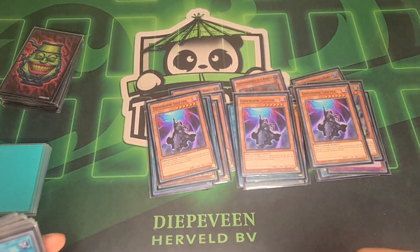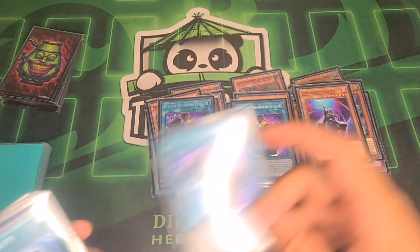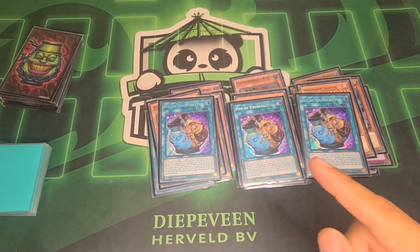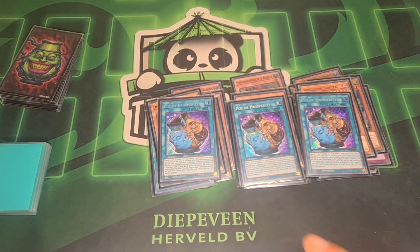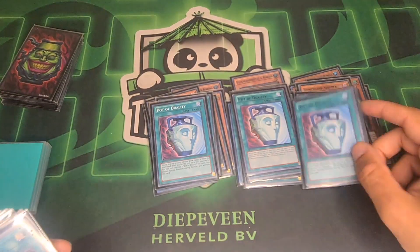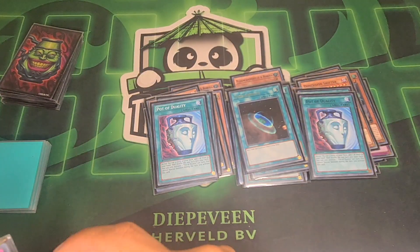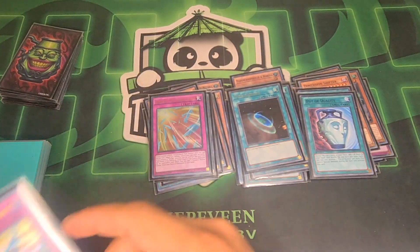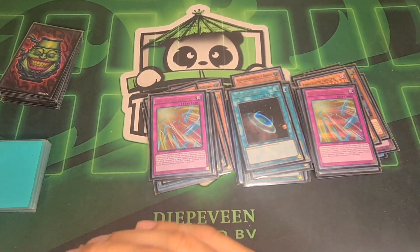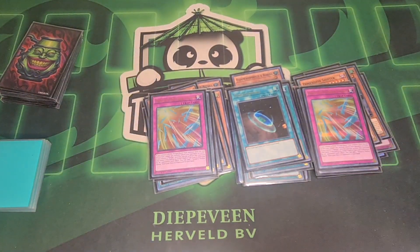Onto the spells: three Prosperity — Rutger, thank you for lending me this because I cannot afford it on my own. Three Duality, which I can actually afford — those are mine. One Terraforming and two Harpy's Featherstorm. This is like the generic stuff. Onto the non-generic stuff and the little spice in this deck.